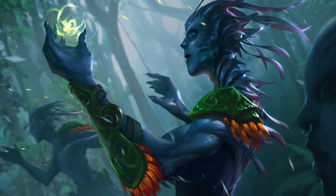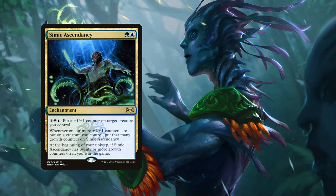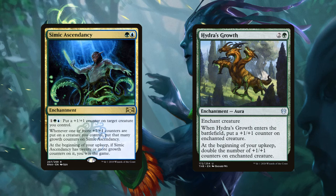Now for non-creature spells — most importantly our 18 enchantments, since that's what Utopia, the Twice Favored wants. Every enchantment we play puts a +1/+1 counter on a creature and temporarily grants flying. Our alternative win condition is Simic Ascendancy: whenever you place +1/+1 counters on a creature, put that many growth counters on Simic Ascendancy, and at the beginning of your upkeep, if it has 20 or more growth counters you win the game. To support that, Hydra's Growth enters putting a +1/+1 counter on the enchanted creature, then doubles those counters at the beginning of your upkeep.